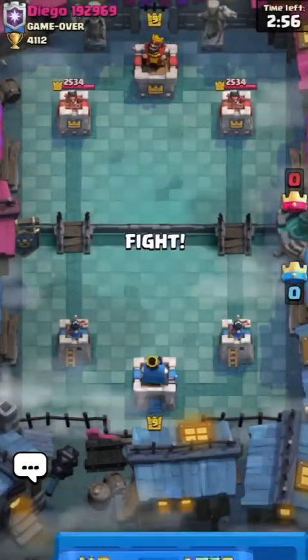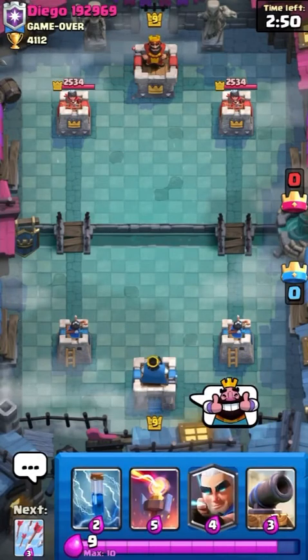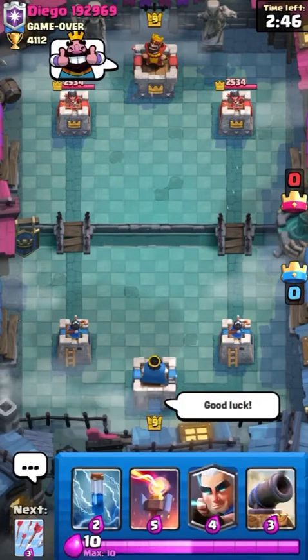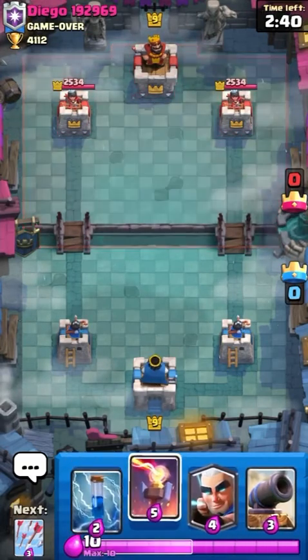In this battle, we go ahead and start off with the Zap, Inferno Tower, Magic Archer, and Cannon, with the Arrows coming in next. So right now we have a very defensive starting hand, so I'm going to let him play first unless he forces me to play first.